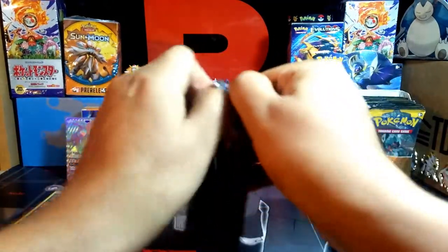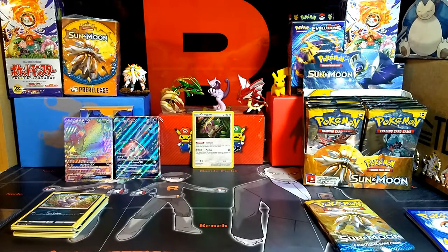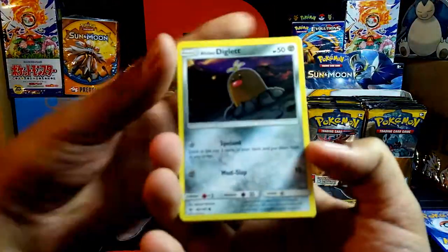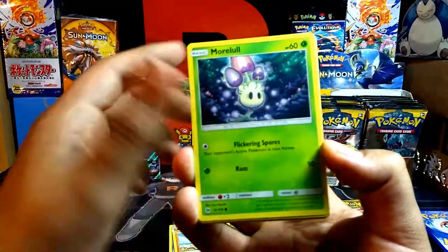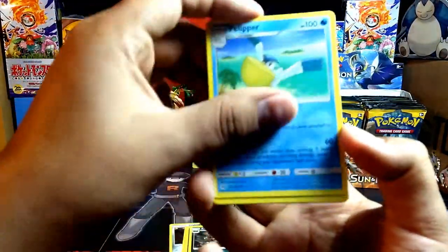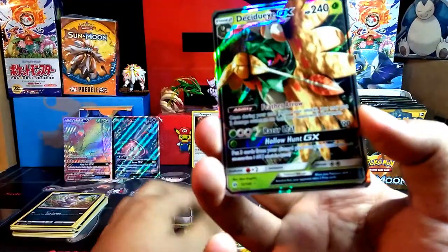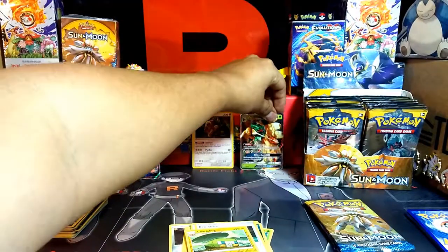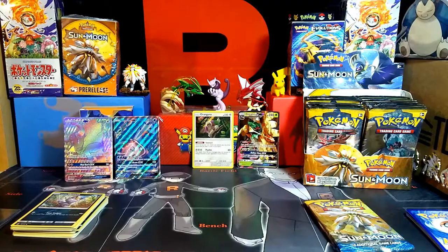Fourth pack. Starts off: Alolan Diglett, Dratini, Sandygast, Morelull, Komantis, Metal Energy, Krokorok, Klefki, Experience Share, reverse holo Charjabug. And our final card — no way! Decidueye GX! Oh my god, I'm getting some crazy pulls right off the bat here. Four for four! Man, that's just nuts. I can't believe that. Awesome.